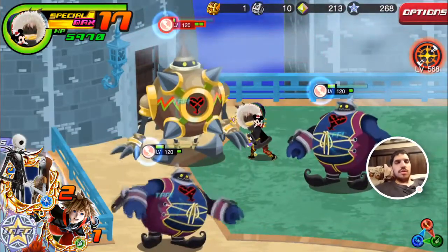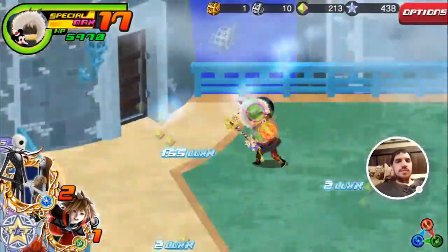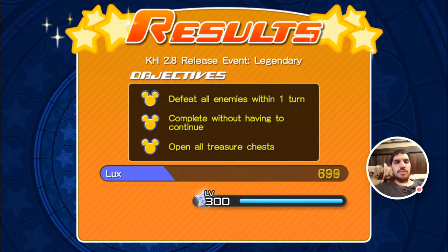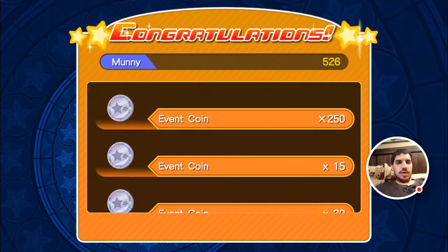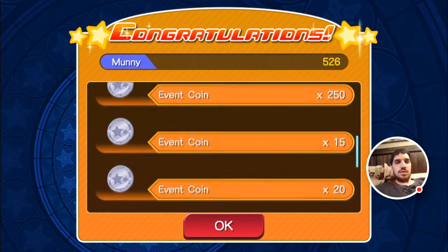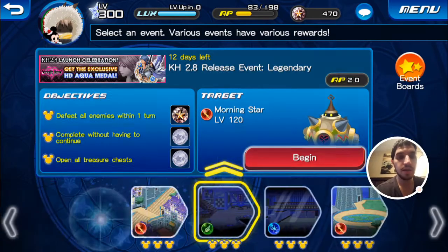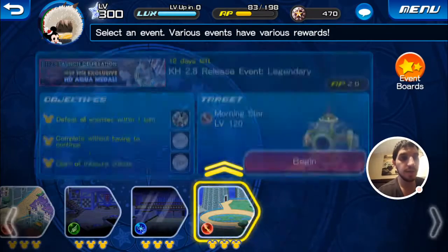I didn't use iKairi in this build even though it would have made my Nova significantly stronger — it wasn't necessary for this level of enemies. Usually legendary quests are difficult, not this time. This Legendary quest gives the most event coins: 250 for the big ones, some 20s and 120s. This is the one you want to farm the hell out of. You get 30 jewels and 100 event coins per objective. The quests cost AP5, AP10, AP15, and AP20 going up, and we have 10,000 coins.